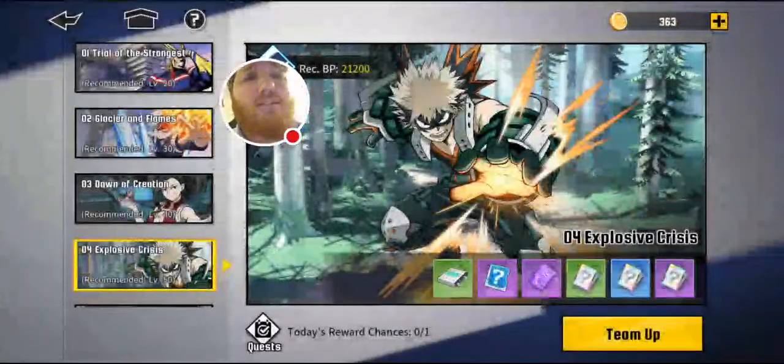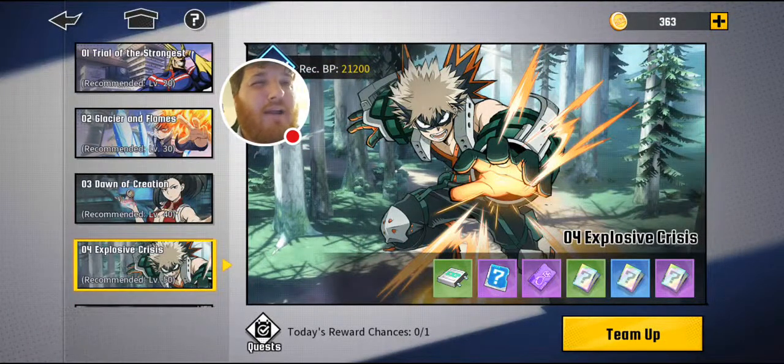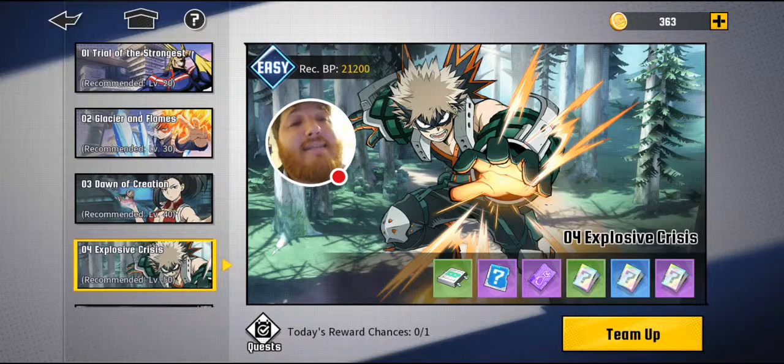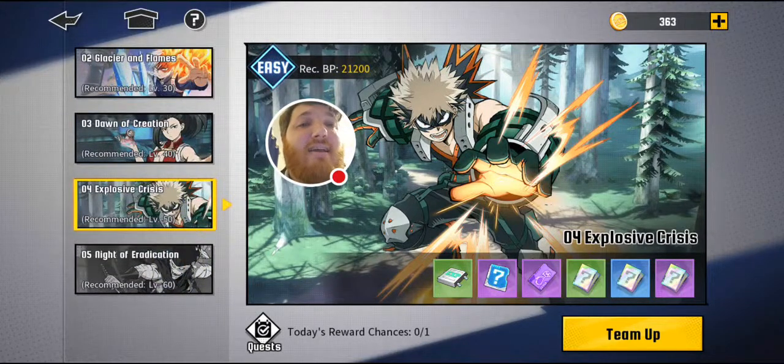Joint Operations are a once-a-day opportunity to get cards as well as those card upgrade materials I was talking about in supply missions for reinforcement. Do harder rounds if you're able to, and you'll get better cards and fight harder bosses. Do whichever difficulty matches your recommended BP or higher. There are three difficulties: easy, elite, and hard. I always go for hard because I like to challenge myself and my characters have been strong enough.